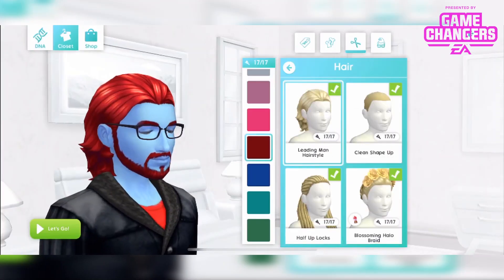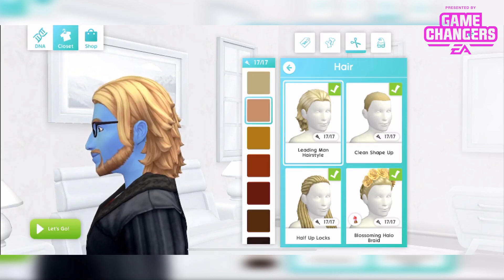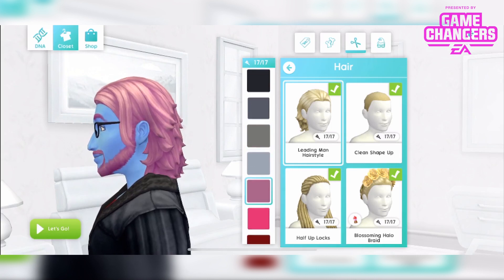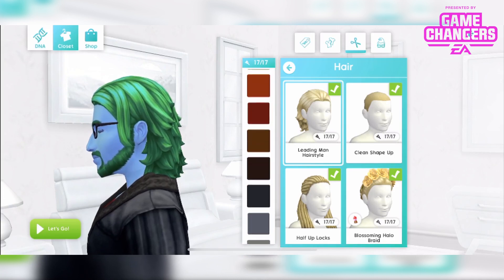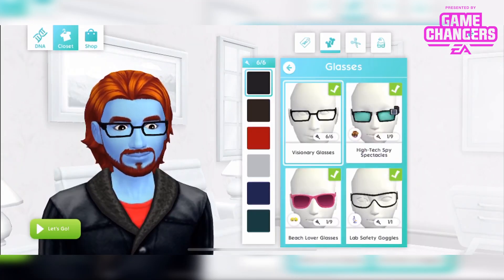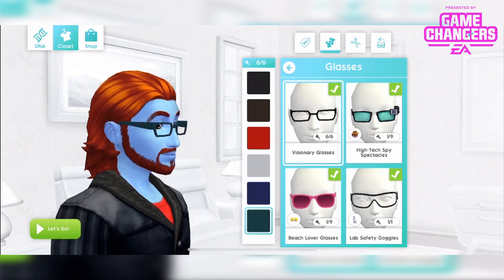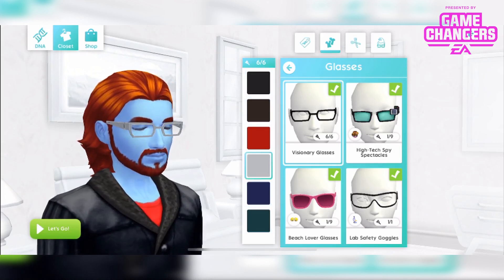These CAS items are the Leading Man hairstyle, available in 17 different hair colours. It doesn't come with the beard attached — that's just something he already had. You also get the Visionary glasses, which come in 6 different colours. A few of them are too similar to tell apart, but the others are quite striking.